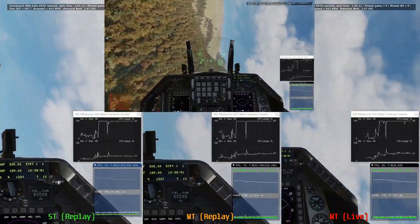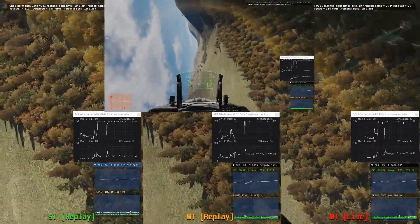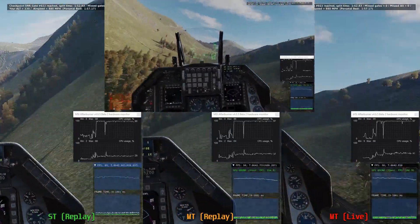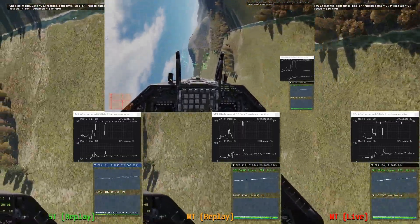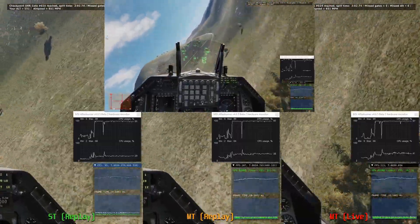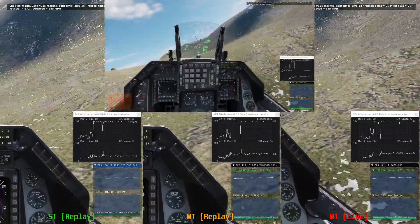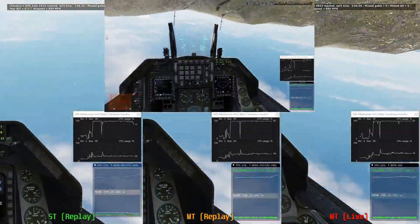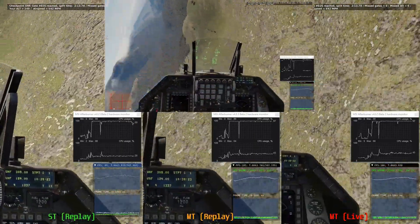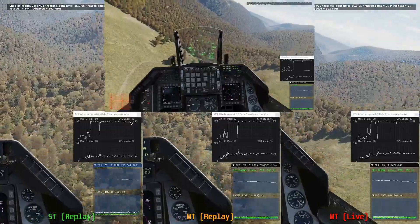For the GPU graph, what you're looking for is you don't want to see big dips. You want it pegged at around 100% — you don't want to see frequent dips. The initial dip at the beginning is just because the mission was loading when I started the benchmark software, so you see that across the board.